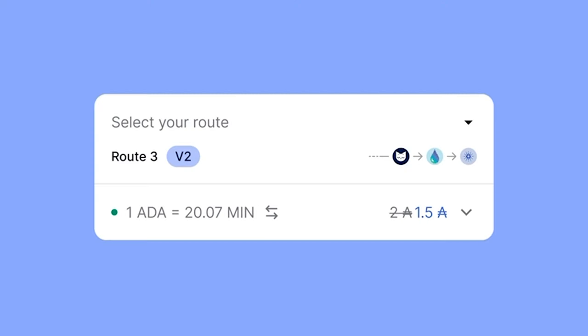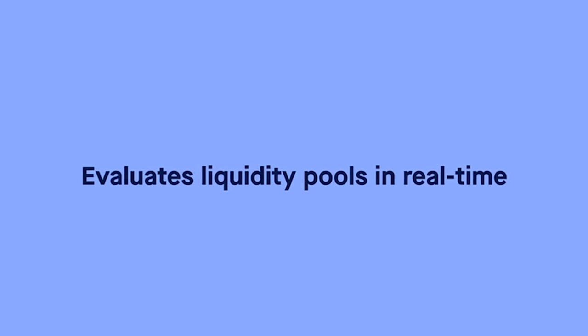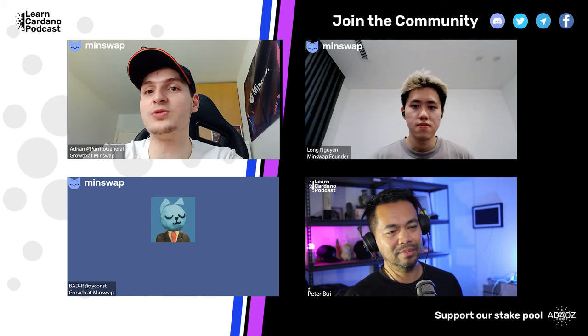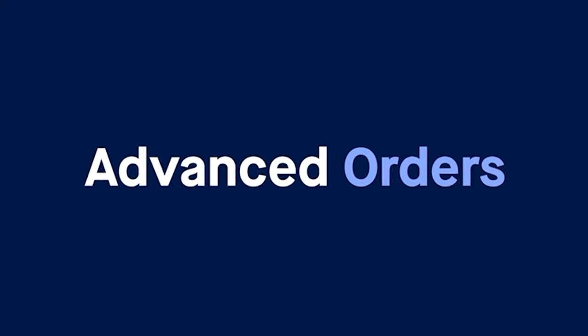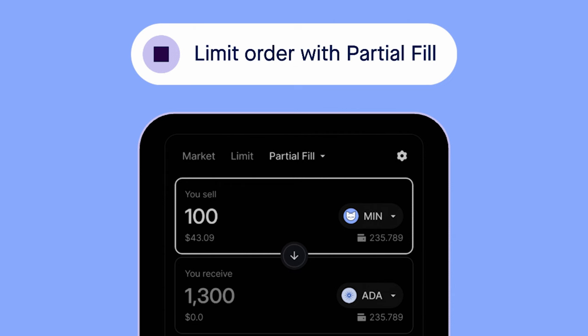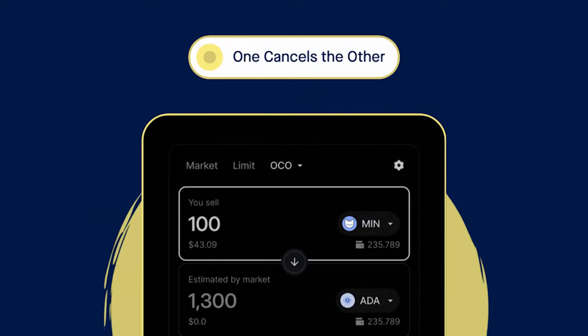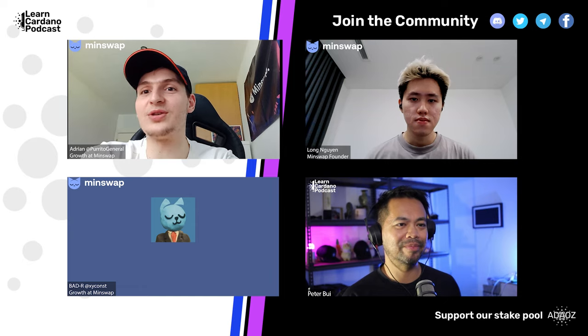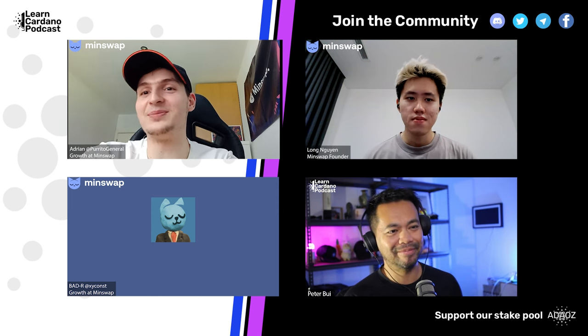One new feature is auto routing — we call it an aggregator within the DEX. Whenever you want to trade one token for another, it will look for the cheapest route within Minswap, combining different liquidity pools or even different smart contracts like Minswap V1 and V2 at the same time. Then we have a ton of advanced orders: fill or kill, partial orders, stop losses, and OCO — one cancels the other — which is a combination of a limit order and a stop loss.